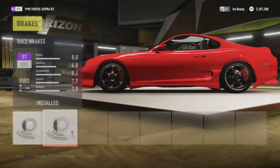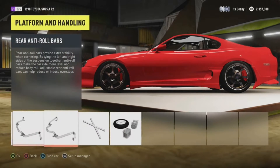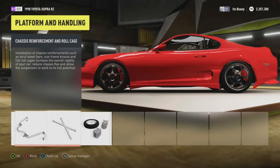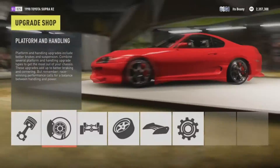For platform and handling, you're going to install everything in there as normal — so your springs, your anti-roll bars, your roll cage, and your weight reduction etc. I also put a body kit on this car, so I'll show you what bumpers and stuff I put on to make it look nice.